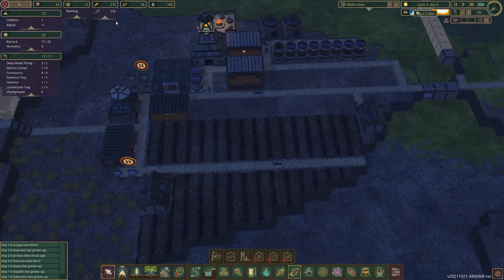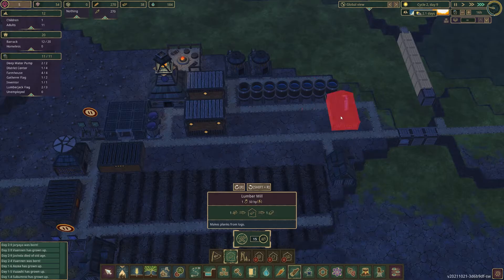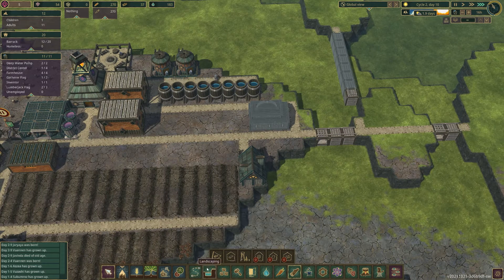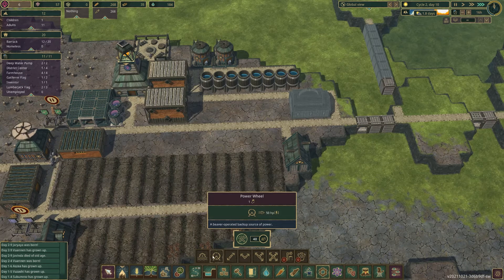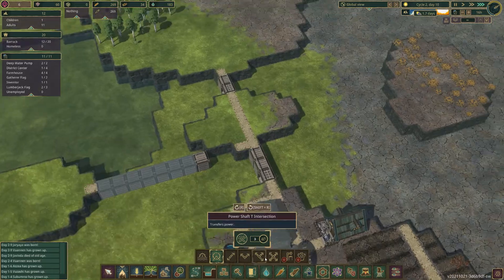I've got two incubators going because they will start dying of old age and we need to make sure we've got people to replace them. I've got no berries but that should grow pretty soon and once we get a forester we can plant berries. Let's get a lumber mill going. This district is just gonna be for food and water — just to survive. Then we're gonna move on to other districts and make it a lot easier.